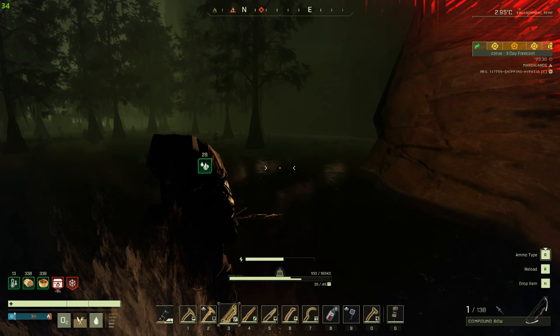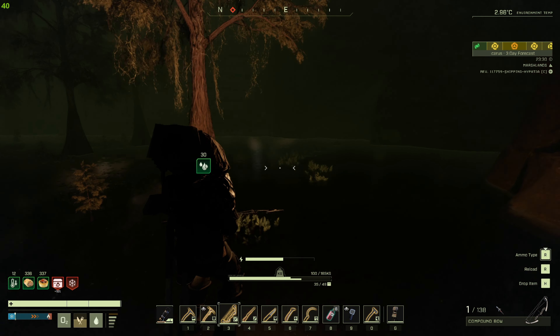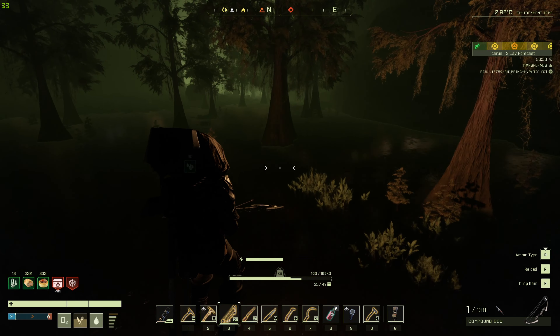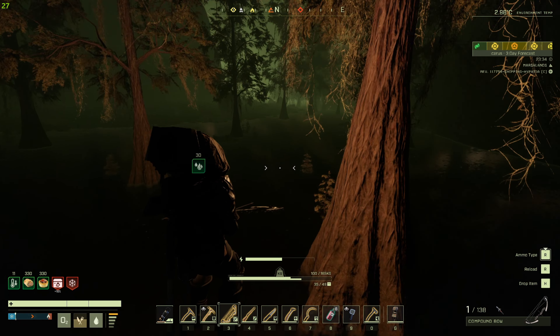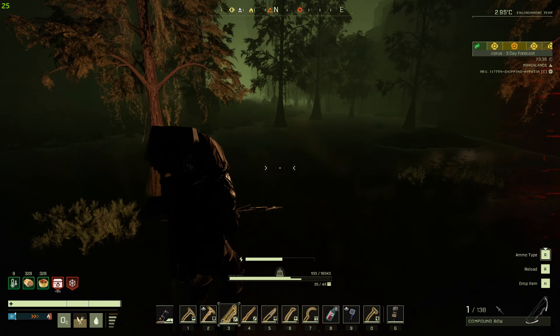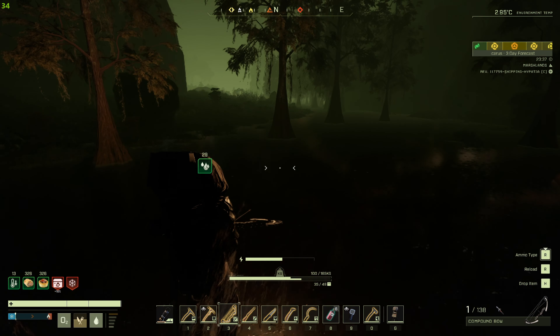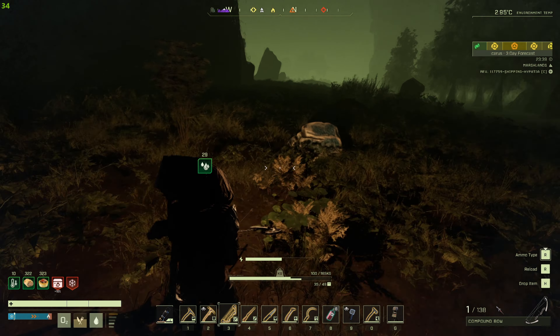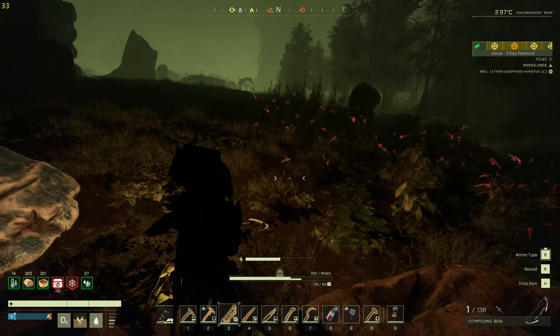Bunny hopping — not just for the playground, it's a stamina-saving survival strategy. Acrobatics 2 and Plyometrics turn you into a hopping pro. It's like having kangaroo genes without the pouch. Jump, jump, and away you go. It's the ultimate stamina-efficient travel mode. Just avoid any competitive hopscotch games with the locals.